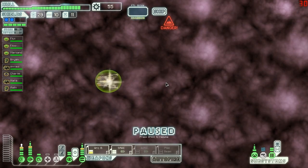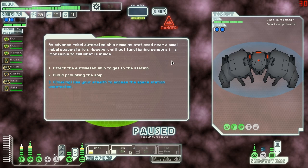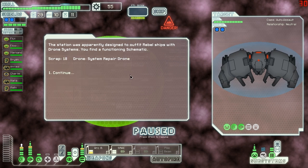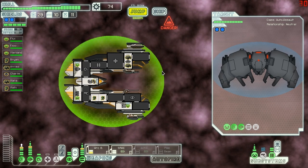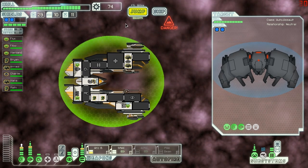It's not an ion storm. We find an advanced rebel automated ship stationed near a small rebel space station. Without functioning sensors it's impossible to tell what's inside. We can fight it for two rewards, or use our stealth to access the station for one good reward. This is a drone ship so we can't use our beam - we'll use our cloak to sneak into the station undetected. Unfortunately the station was designed to outfit rebel ships with drone systems. Inside we find 18 scrap and a system repair drone - terrible, low-value reward. Fighting that guy wouldn't have been fun though, so I guess it works out.